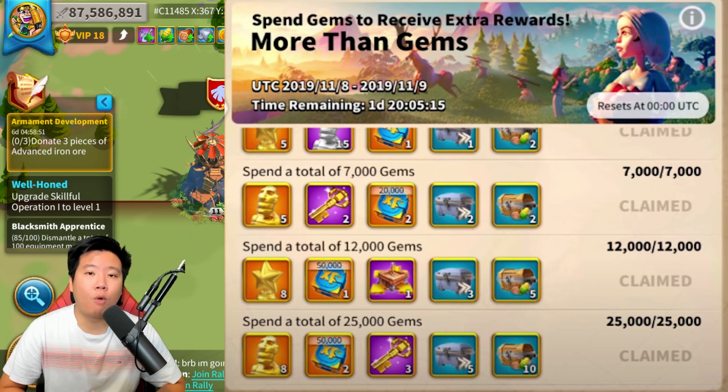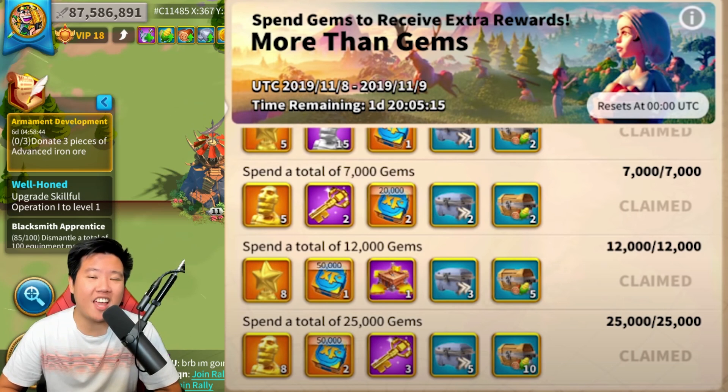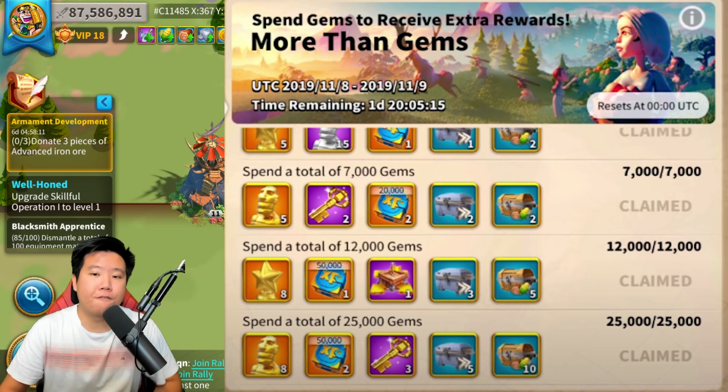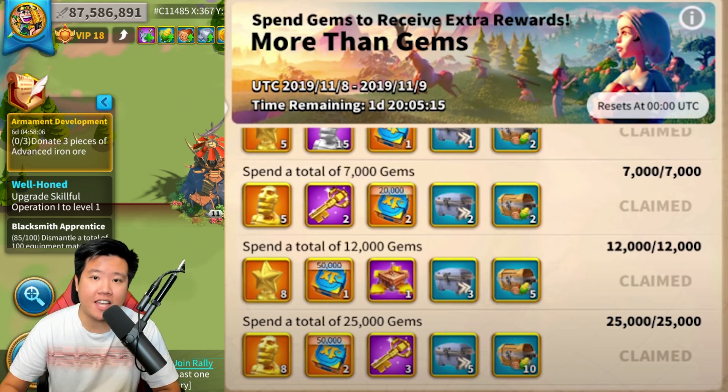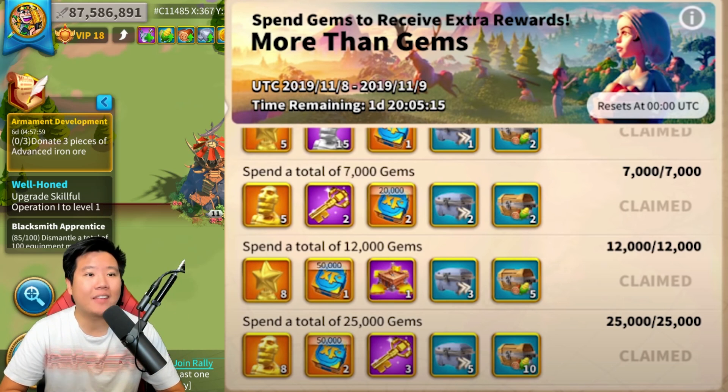There is another event called More Than Gems. As the name suggests, it's all about gems — it calculates how much gems you have spent and rewards you accordingly. You have to spend 25k gems per day; it's a two-day event, so 50k gems total if you're maxing it out. If you're free-to-play, try to get to 7,000 gems spent per day, which will allow you to get 5 legendary commander sculptures. Some ways to spend gems include going through your VIP or getting books of covenant for your castle.